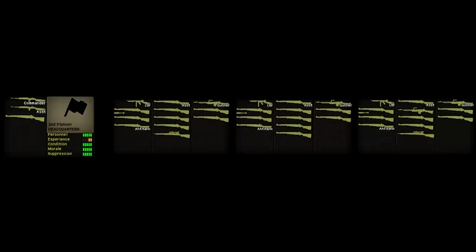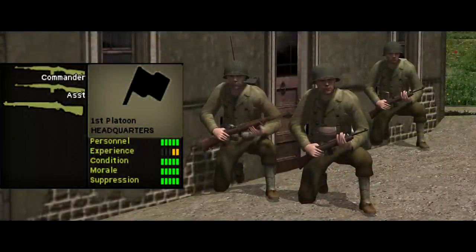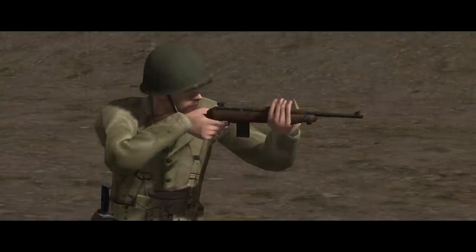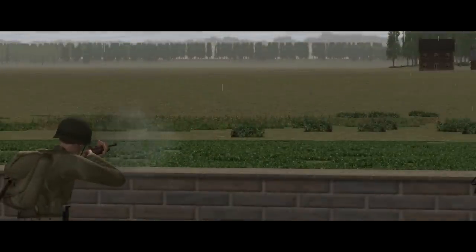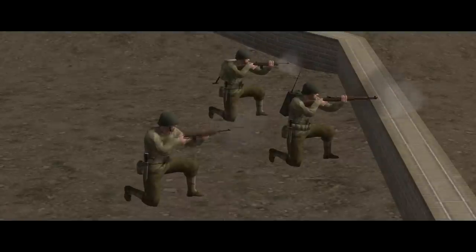There are three of these squads in a platoon, led by a platoon HQ consisting of the platoon leader — a lieutenant — the platoon XO, and a radioman. The radioman carries an M1 Garand; the other two men carry M1 carbines. The carbine is shorter, lighter, and generally handier than the Garand — closer to a personal defence weapon than a full rifle, originally intended for rear-area troops. It's semi-automatic and fires .30 calibre carbine ammunition from 15-round magazines. The pixel troopers will only fire it inside 300 metres, but the platoon leader and XO should be doing command things, not rifleman things.